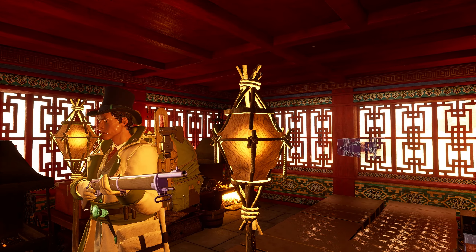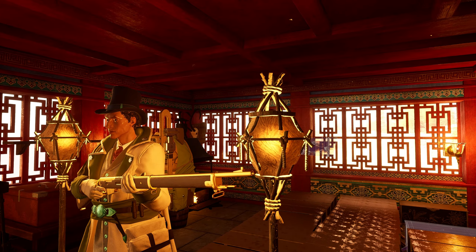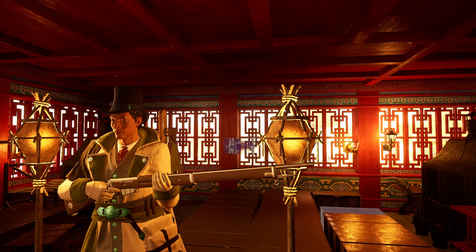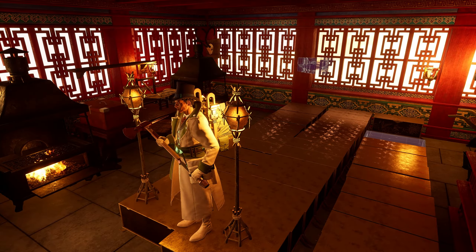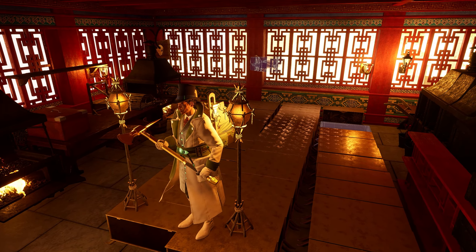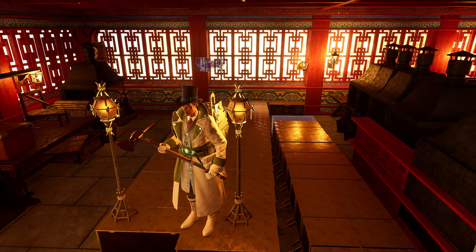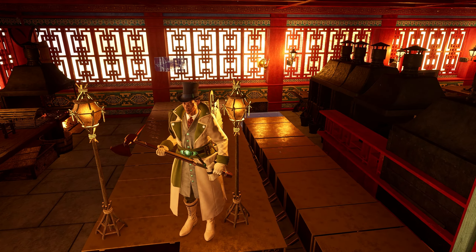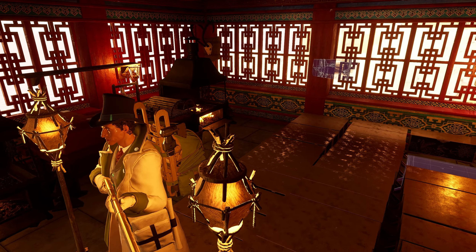In Nightingale, players have the unique ability to create an extensive variety of weapons and clothing, offering thousands of color and design combinations. This feature allows for customization of guns, melee weapons, and apparel, enabling players to give their characters a distinct look that reflects their personal style. The game emphasizes the depth of its crafting system, where one can master craft items with intricate designs and a broad palette of colors, presenting a universe of possibilities for personalization and aesthetic expression. We are going to explore this system because it is vast and there are many things to learn and understand.